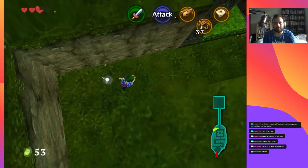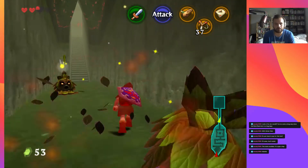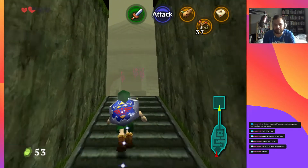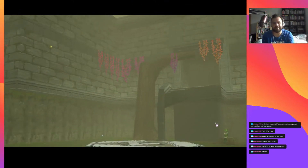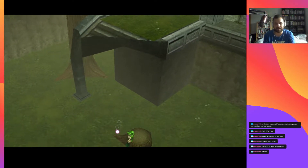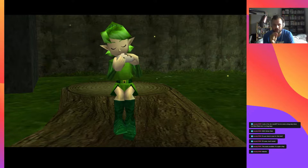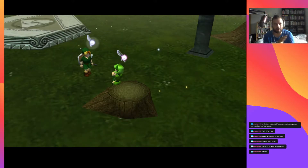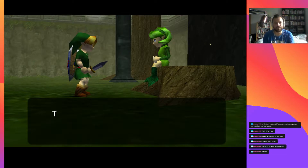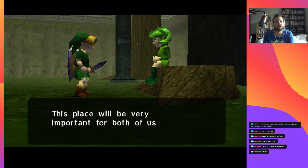One thing that still annoys me about Pro Evolution Soccer even though it plays a hundred times better than FIFA — even though you can mod the kits in, you can't mod in the proper font for the numbers on the backs of the shirts. I used to play Pro Evo four and five and literally create your textures pixel by pixel for all 20 teams in the Premier League — all the badges, all the logos. I'd spend like 40 hours doing that and then barely actually play the game. The modding was the game to me.